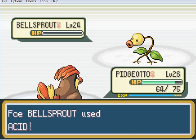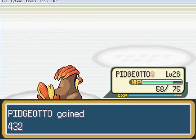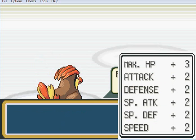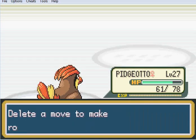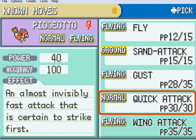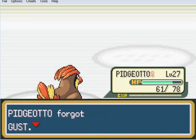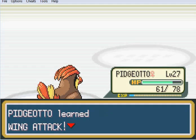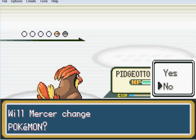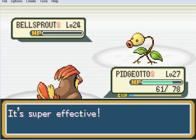It just survived - it used Acid. Pidgeotto got confused. Wing Attack - what's wing attack? 'Strikes the foe with large, imposing wings spread wide.' That's better than Gust, isn't it? More powerful than Gust, has exactly the same accuracy. I'm gonna land Wing Attack over Gust. No, I will not change Pokémon. A Wing Attack should take it out now. Good job, Pidgeotto.